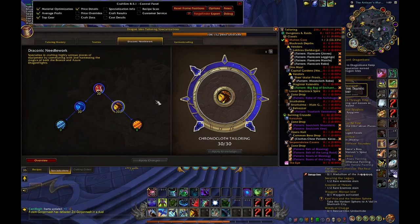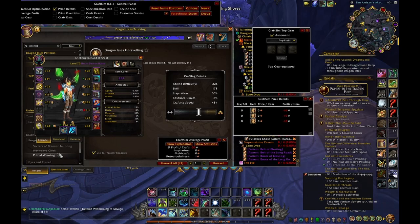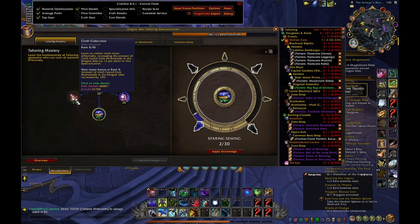The Chronocloth, leggings, Surveyor's Mantle and Surveyor's Robe are kind of clickbait — I crafted like one or two of each, and there's basically no demand for them. You could save yourself like 90 points if you don't spec into that. Tailoring materials are so cheap I didn't bother speccing into Resourcefulness, and I didn't spec into cloth collection either.